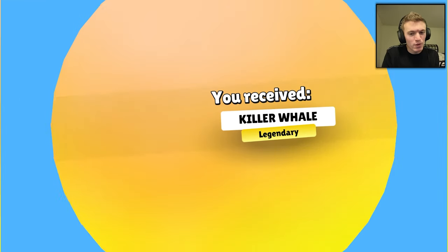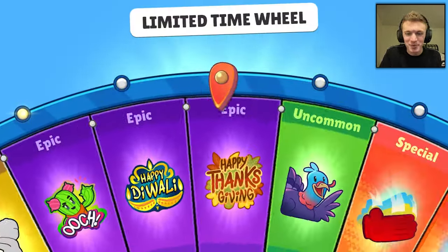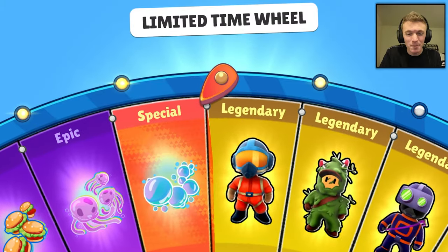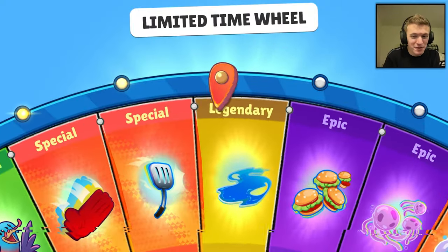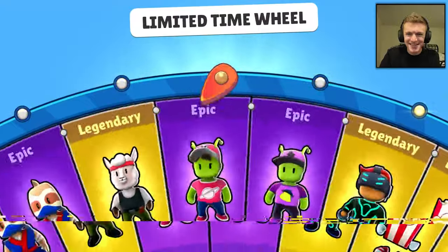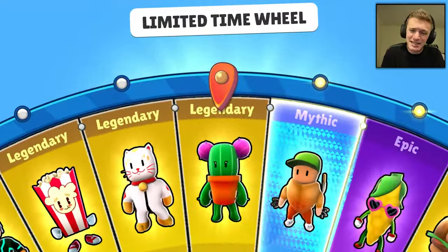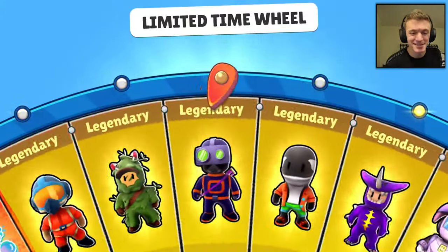Usually I can get them all pretty quickly. Killer Whale — amazing, I love that skin. It's a Spongebob-themed update; there's a lot of Spongebob-themed skins. The Flying Dutchman, there's a Krabby Patty, there's Jelly Fishing, there's the Spatula. That's so sick. I never thought I would live to see the day where a Spongebob update comes to StumbleGuys. That's crazy.